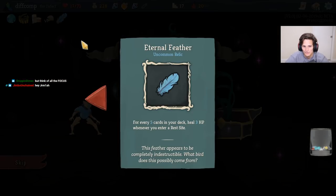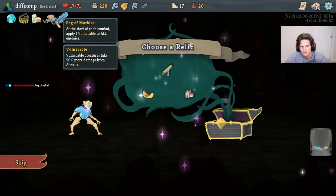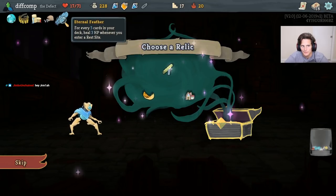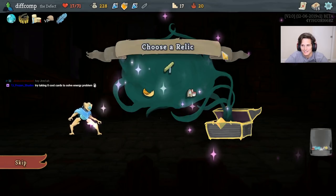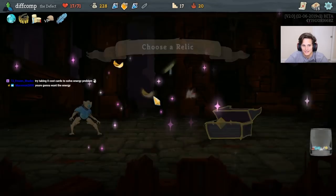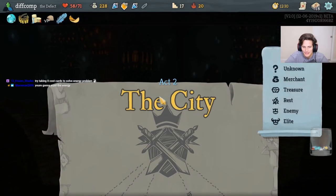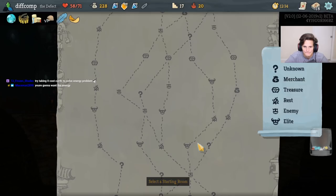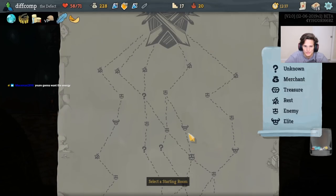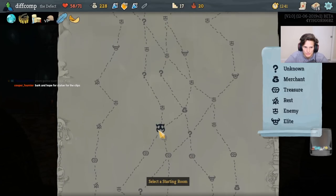We could try to take Sacred Bark and high-roll into a White Beast Statue. We can sustain at campfires with Eternal Feather. I wonder if Eternal Feather makes Sacred Bark worth it. Let's try it - Potion Belt without Sacred Bark, let's go for it. I'm absolutely going to want the energy, so we need to figure out a way to handle energy. What I want to do is go to these elite fights and pop these potions where they're most effective.